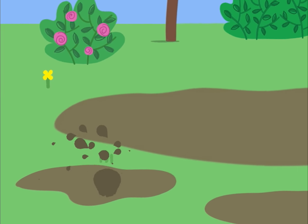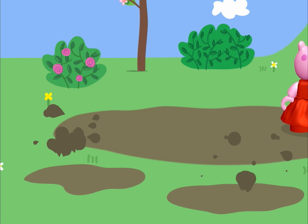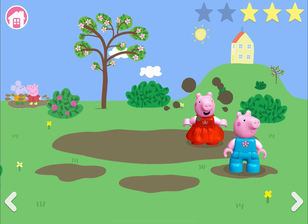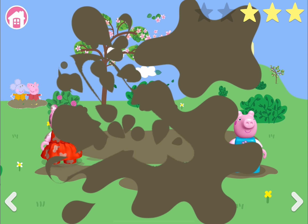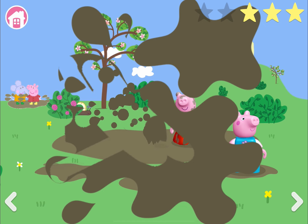When I click on the puddles they splash - splash splash splash splash! With a big splash here and a big splash there, here splash, there splash, everywhere a splash splash. Jumping up and down in muddy puddles, splash splash splash splash!